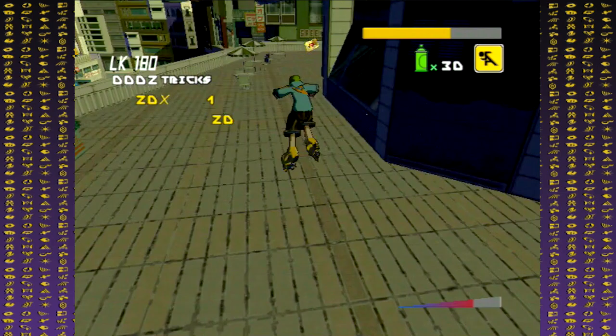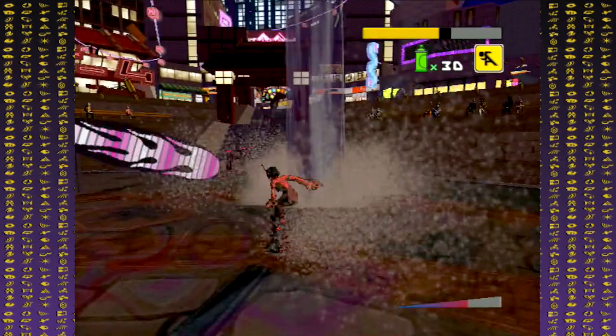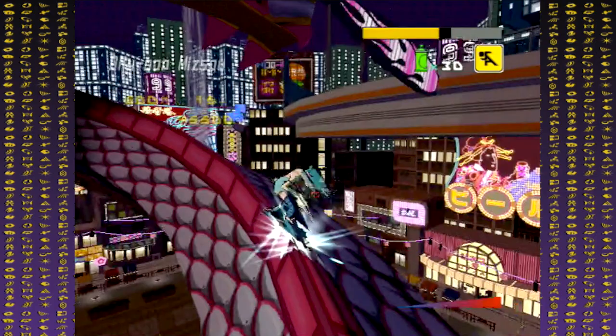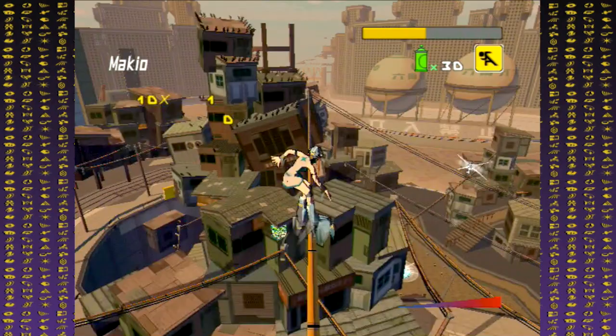When you're exploring the levels of Jet Set Radio Future, you'll come across a mysterious cassette tape called a mystery tape. During the regular story you're putting up graffiti or challenging rival gangs, but if you grab the mystery tape in a level, you unlock street challenges for that level. These usually range from doing a certain amount of tricks and racking up points and combos, with a harder challenge reserved as the last thing to do. Each challenge will also unlock a corresponding graffiti soul. You need to collect all the graffiti souls in a level — both spawned and from street challenges — to unlock the test runs.